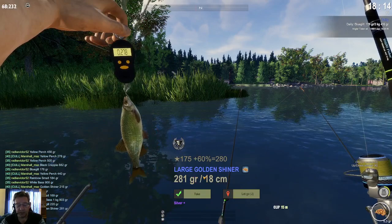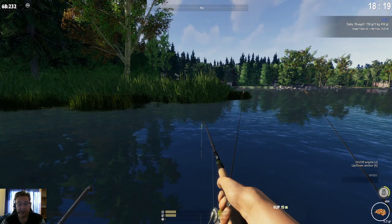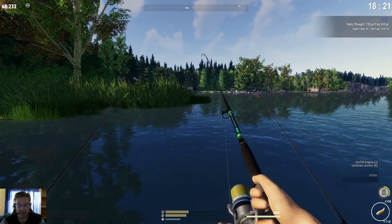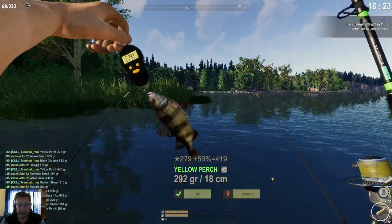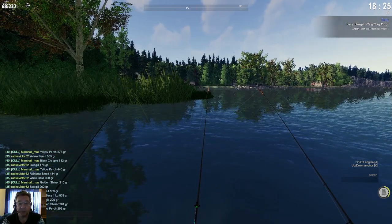Here we got another golden shiner for bait or for our quest. Always keep an eye on your quests — both the supply, the income, and the experience quests. There are very often nice quests for these small fish. For example, this black crappie one for XP right here, and there are sometimes very nice income quests on these little panfish. So keep an eye on them when you are farming your shiners for bait and catching all this other stuff — because you might finish quite a few quests, even with yellow perch. You can finish quite a few income quests even with small fish and make some money that way.